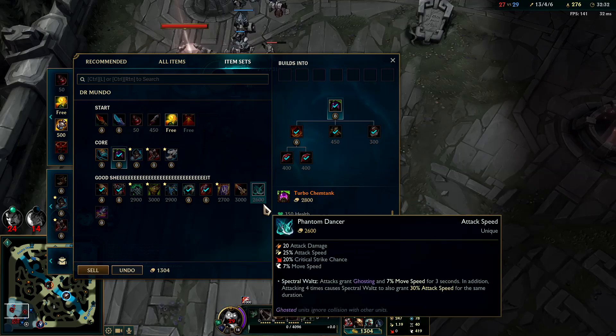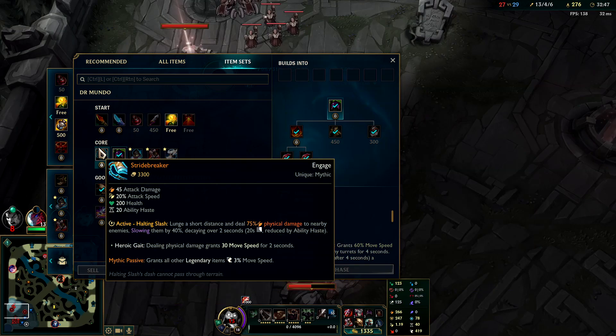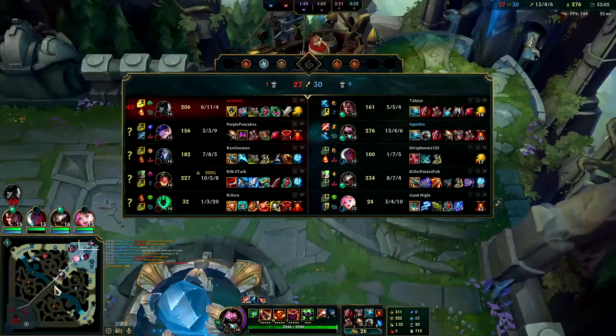Now that we're full build we could honestly sell Chem Tank and go for Stridebreaker instead — Stridebreaker's a little bit better. It's just more expensive, which is why you don't normally get it in the early game unless you're really really fed. I think we can just barely afford Stridebreaker — it gives us a lot of AD and it's going to help us get on top of stinky Kindred. Good job Kog'Maw.